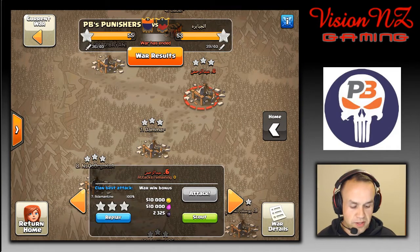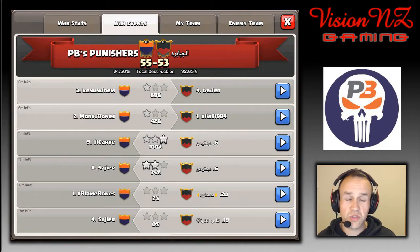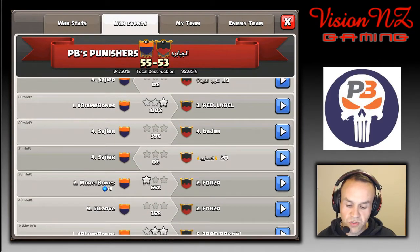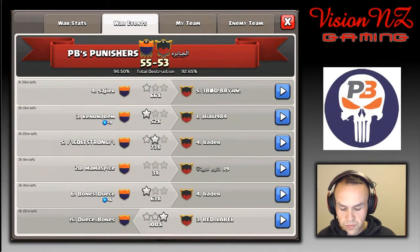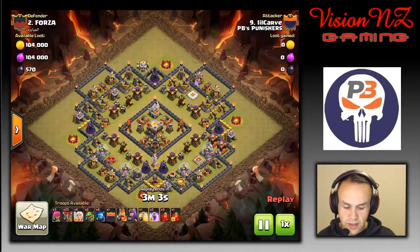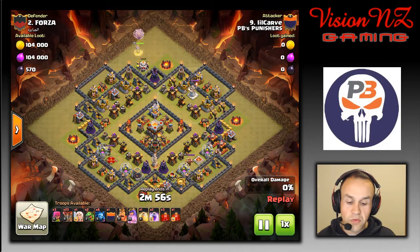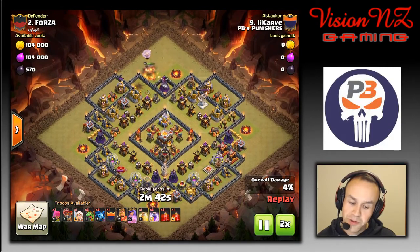Halfway through this war, Supercell decided it was time for a maintenance break and we lost half of our replays. Luckily by the end we had so many attacks left — we had attacked at the start for scouts — so we decided to use some scouts and then follow up straight away with slight adjustments to that plan. We're going to look at number two with Little Carve coming in with a rough composition just to pick up the traps so that Bones could come in and hopefully secure a double or triple. Carve comes in with a queen walk from the top.